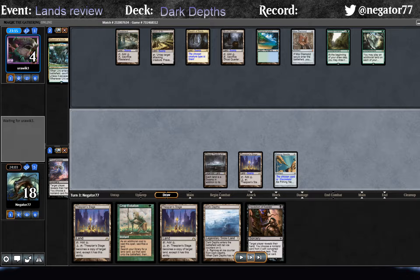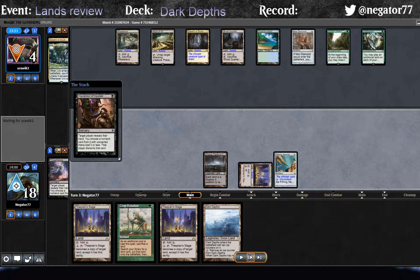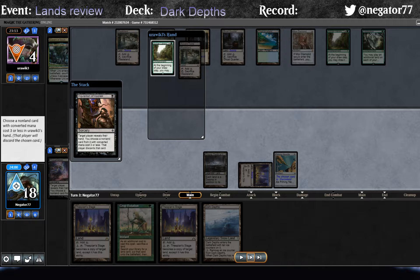For our draw step we draw the Inquisition. We kind of want to see what else they've drawn into off the Exploration. Whenever we think there's a possibility they have Crop Rotation, we kind of want to force them to make a decision and then plan around what they have, as opposed to trying to figure out what may be coming - since so many different cards can come off a Crop Rotation: whether it's Karakas, another Ghost Quarter, Marit Lage's Tomb, or even Glacial Chasm. There can just be a lot of problematic cards. Since they have the Ghost Quarter on board we're not comboing anyway, so it's pretty free to shoot off the Inquisition.